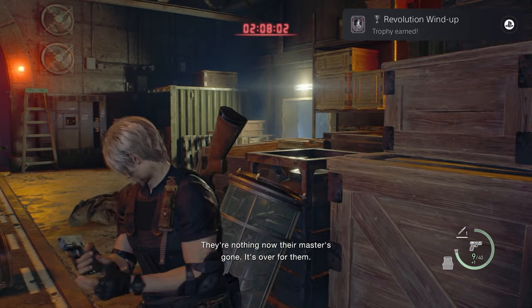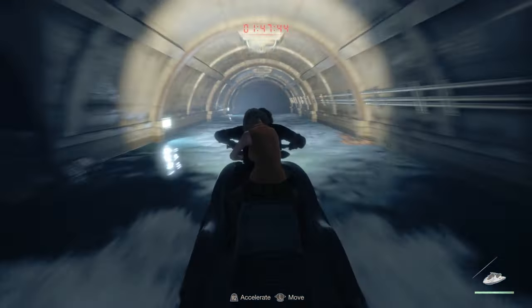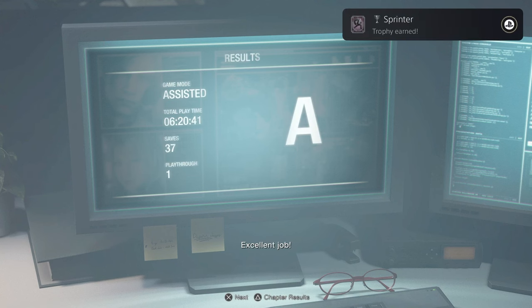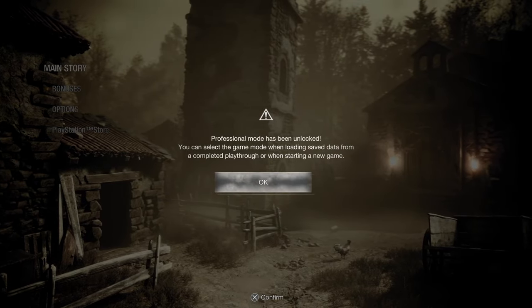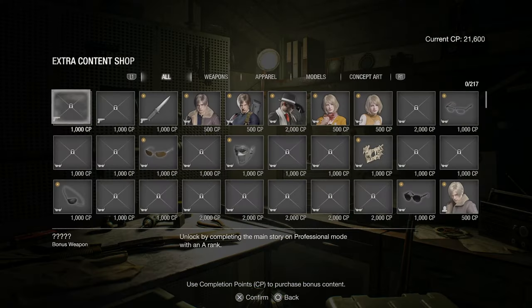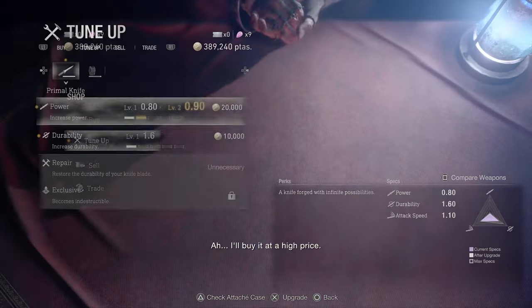That's all of the Clockwork Castellans — you'll get the Revolution Windup Trophy now. It's time to finish the game, so just jet ski the heck out of there. After the credits, save your game. To gain access to your reward, head into the Extra Shop and purchase the Primal Knife. You'll need to spend 1,000 completion points, which you'll easily have from throughout the game — in fact, destroying all the Clockwork Castellans grants you the 1,000 completion points required.